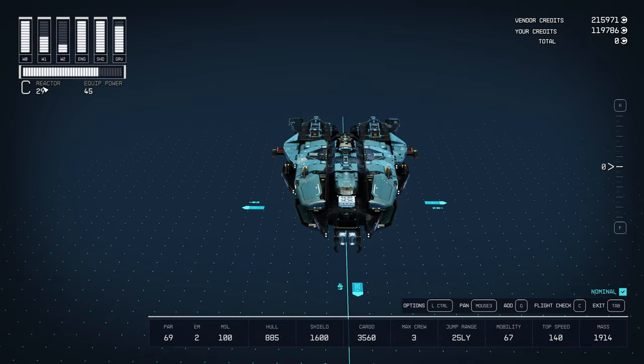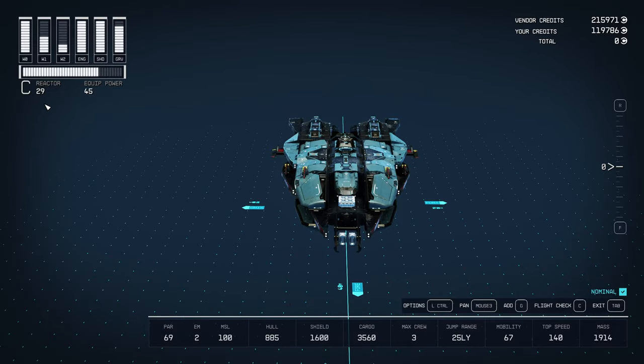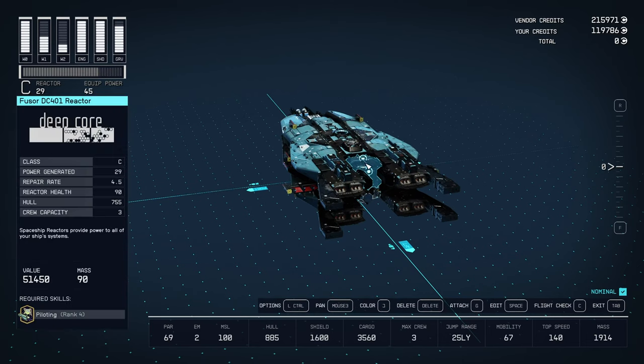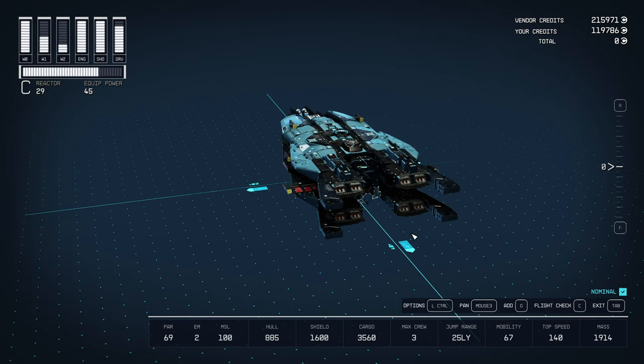This ship is actually still a work in progress — this is not its finalized form. The thing holding me back is my reactor, the 29 reactor, mainly because of my level. I have Piloting 4 and Starship Design 4. You may want those too because I don't think you can buy these engines or this reactor without them. For the engines you're going to need Starship Design 2 among other things.